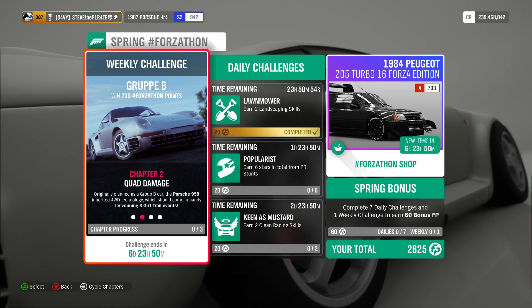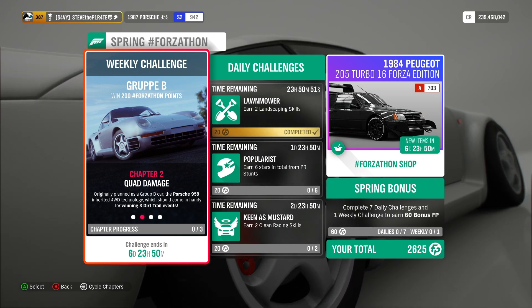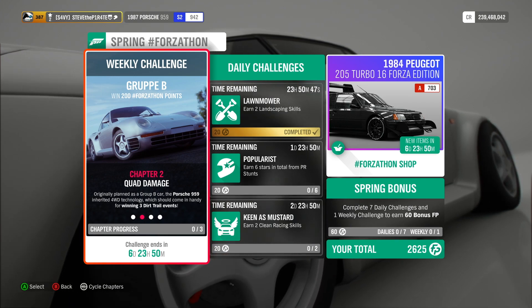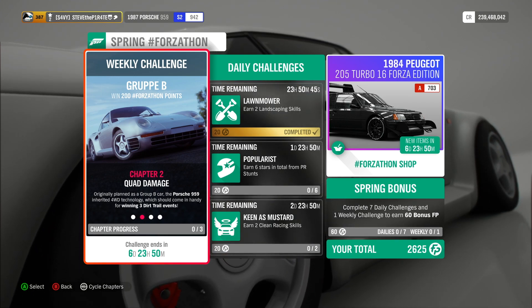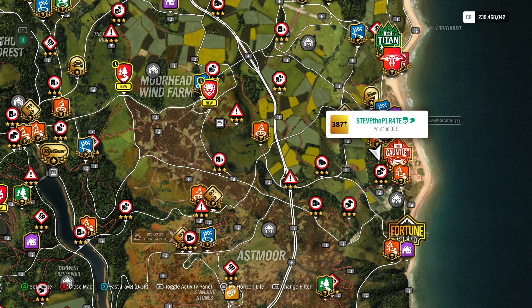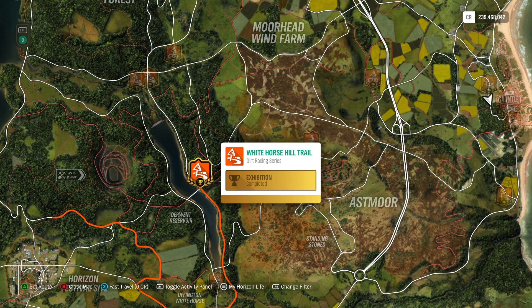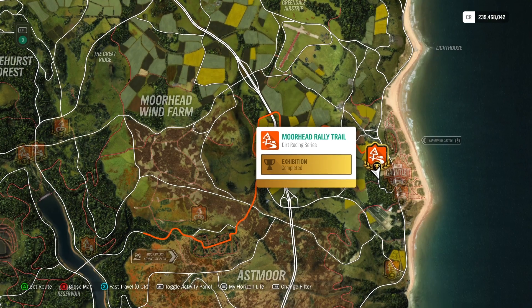Chapter 2: Quad Damage. Originally planned as a Group B car, the Porsche 959 inherited 4WD technology, which should come in handy for winning 3 Dirt Trail events. To view the Dirt Trail events available, use the filter option and select Dirt Racing Series. The Dirt Trail events are the ones where the title ends with the word 'Trail' — like White Horse Hill Trail. For this one, I'm going to use the Moorhead Rally Trail Dirt Racing Series event.